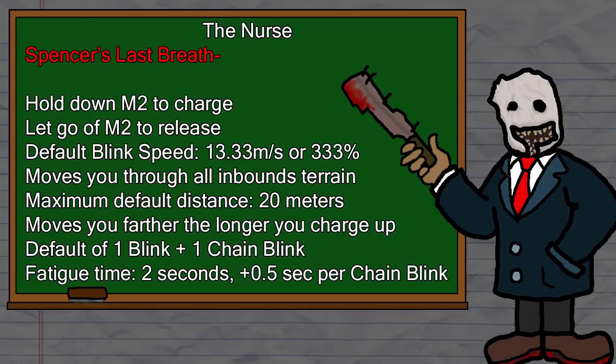Once you hold down the mouse 2 button, or whatever the power button is on the console, you will stick out your left hand and start charging your blink. You'll notice little orbs of light in the nurse's hand. This corresponds to how many blinks you have left to use, with the default being 1 base blink and 1 chain blink, but up to a maximum of 5 and a minimum of 1 using certain addons that we'll get into in the addon portion of this video. Once you let go of your power button, you will fly forward at a speed of 13.33 meters per second, or 333% — even faster than Billy's chainsaw with his best speed addons — and you will move through any and all terrain: walls, pallets, anything, assuming that your landing point is within the map's boundaries and doesn't overlap with any terrain.